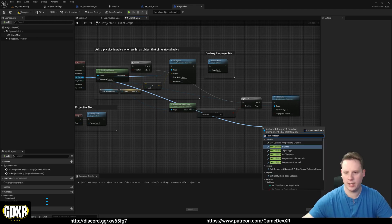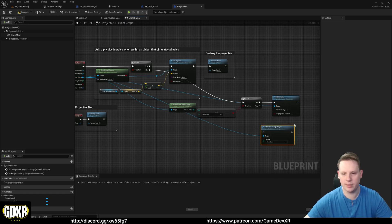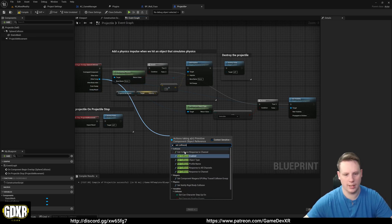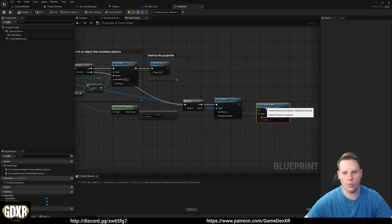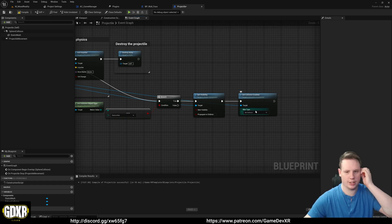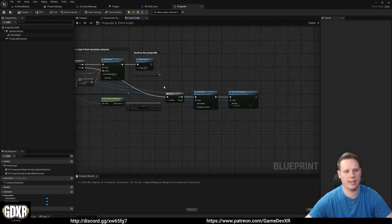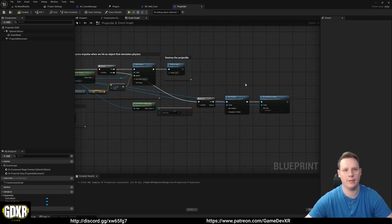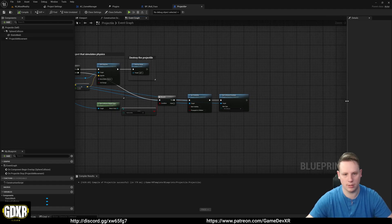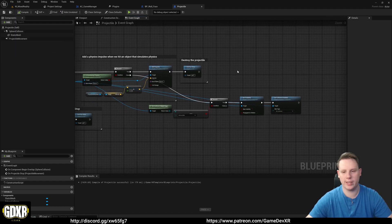We set visibility to hidden, then we're also going to Set Collision Enabled to No Collision. So when we shoot it, we make it invisible and remove its collision. In theory you could add all hidden elements to an array - using an interface to go to the wall mesh and store them there. For now we're doing it this way, and I might do a follow-up video showing different approaches. Let's do File > Save All and then hop over to the headset to test.